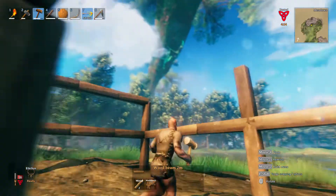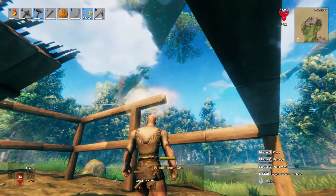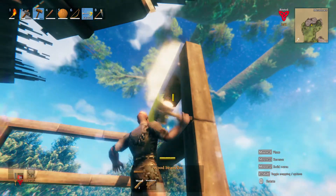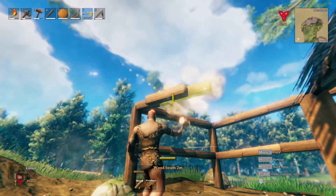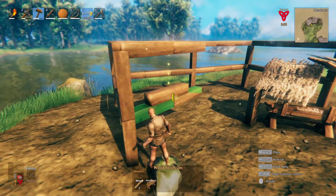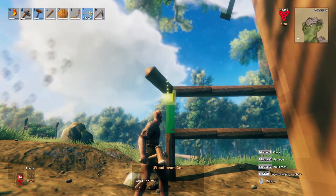Now you can tell that we are building the top supporting structure of this house. It's almost like it's perfect for a window — I wonder if that is something we will consider. The thing is, you may think you're building things right, but you could have the angle off by just a little bit. So it's time to destroy a few items, and we need to move that workbench as well because right now it is in the way.